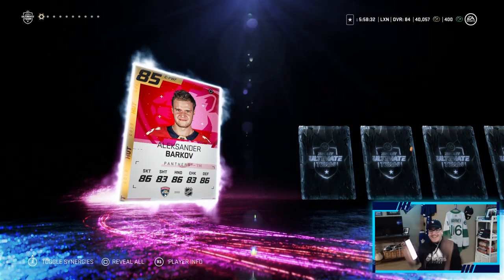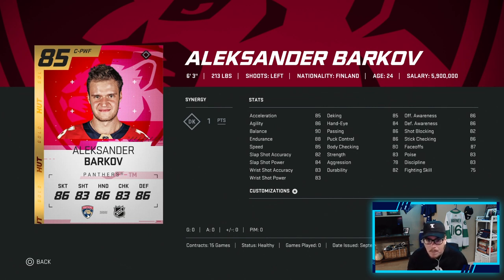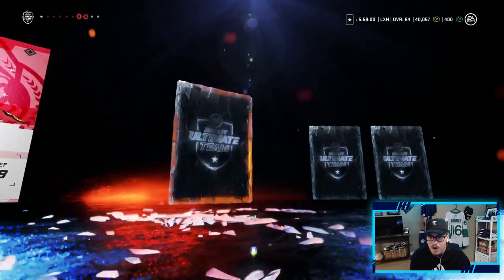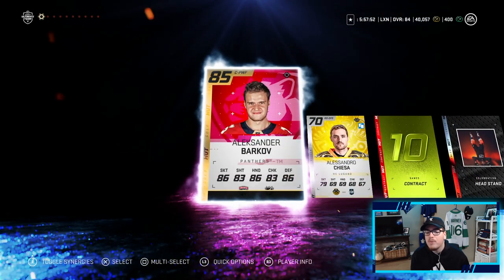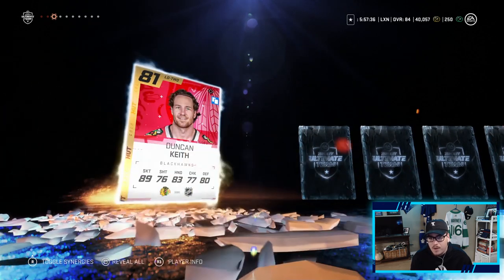1500 coins, we'll take it, so we're over 40k coins. Here we go - oh my god, let's go! 85 overall Barkov! Did you guys see that purple? Oh my god that purple flash - let's go! Alexander Barkov baby, this card is so good. He's gonna be my top line center for sure. That purple tint around it - I was like oh my god I'm pulling something good! Alexander Barkov baby, that is huge, let's go!